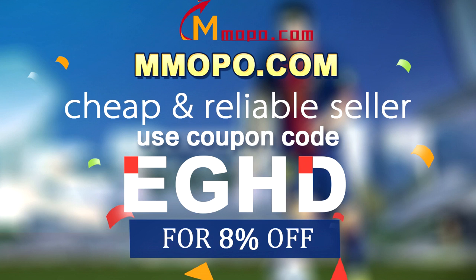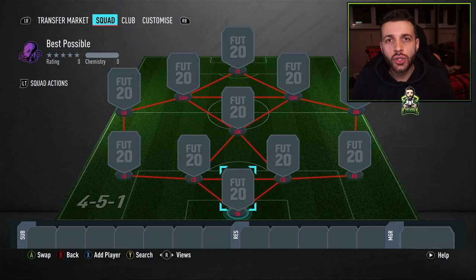If you want to buy cheap FIFA 20 Ultimate Team coins, go and check out mmopo.com and use the discount code EGHD for 8% off your order.